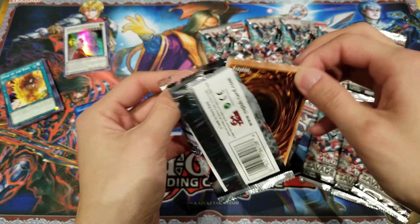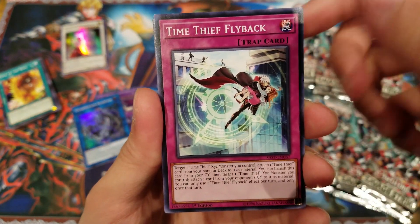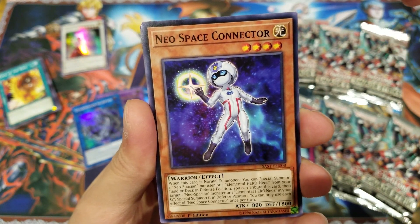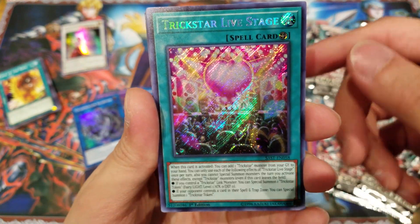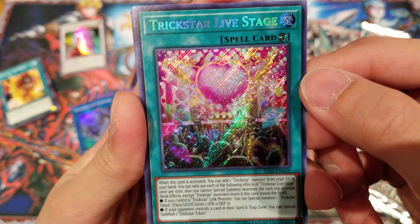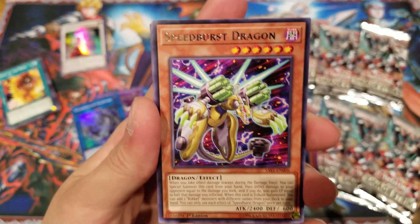There'll probably be more Salamangreat cards coming in newer packs, because we have that character who uses Salamangreat in Yu-Gi-Oh! VRAINS. Space Connector — this card was a holographic promo variant from Soul Fusion Special Edition, which is really good. And then Trickstar Life Stage — that's our first secret rare! I'm not sure if this card is short printed, but I think it's actually quite rare to get, and it's really good new support for Trickstars.